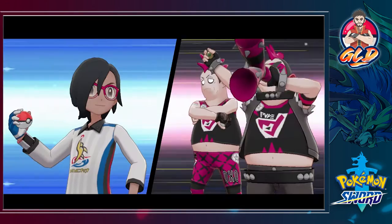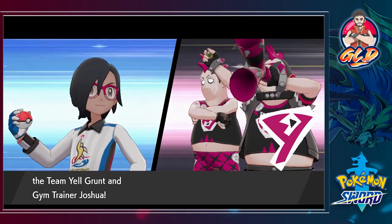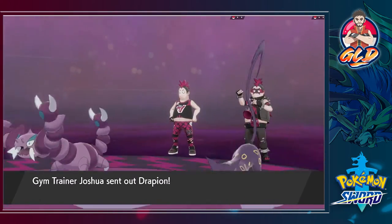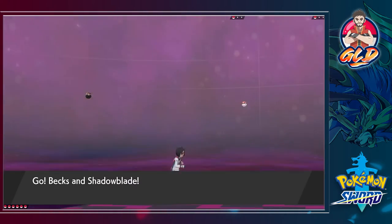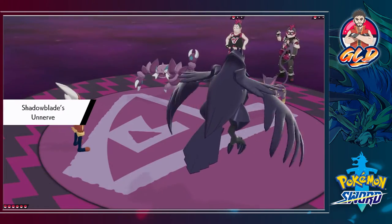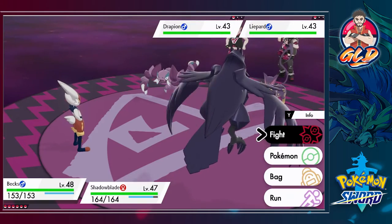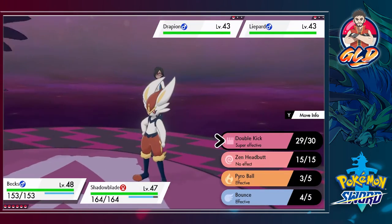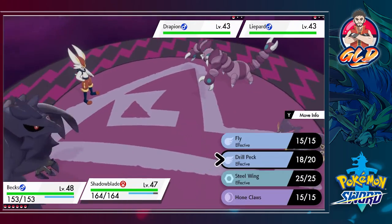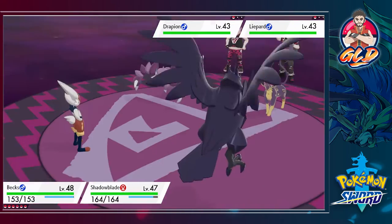It's a double battle! One guy has pants that are way too big for him. Here we have our two best Pokemon. Let's use Double Kick on my bird and Drill Pick on Drapion.